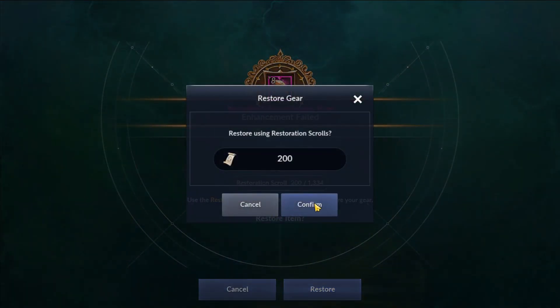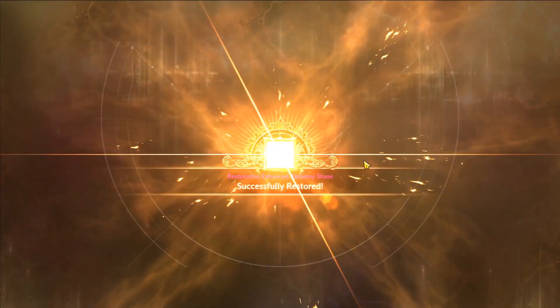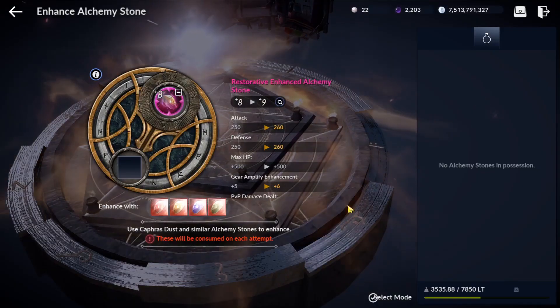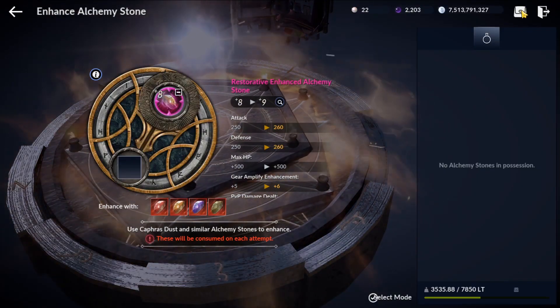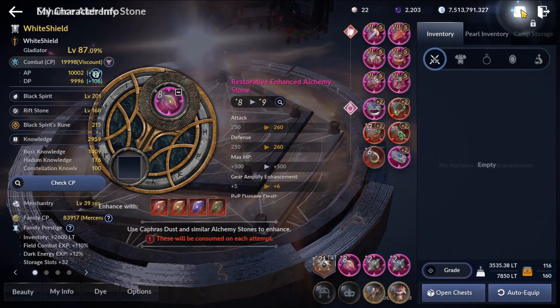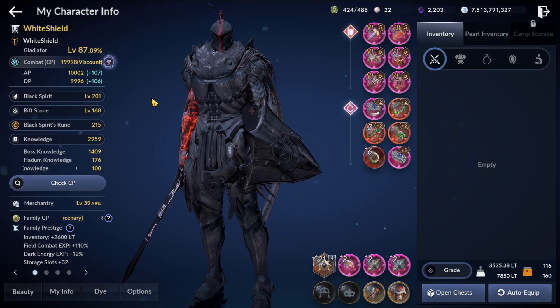Well, we tried — that failed. It's fine, we can restore this. The next method of gaining fast CP is to enhance something else. We're gonna try to gamble on our riftstone.